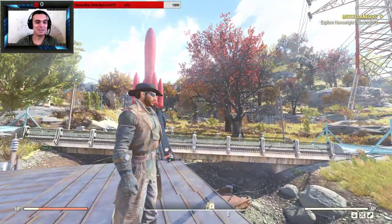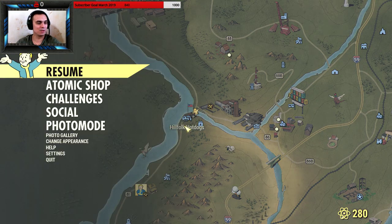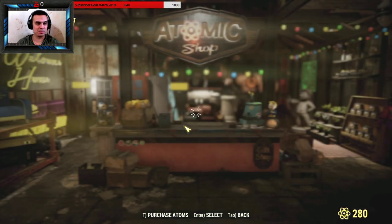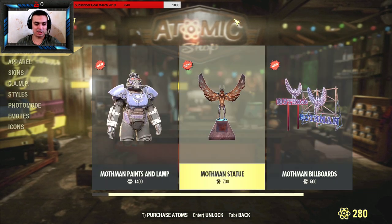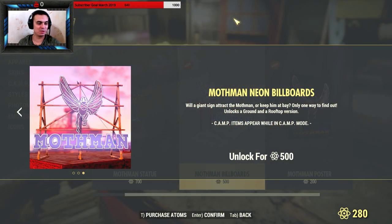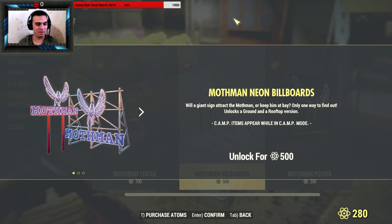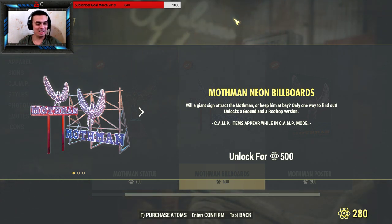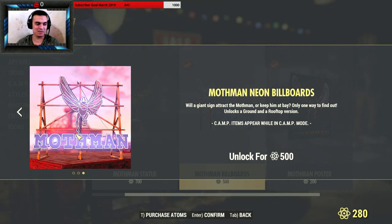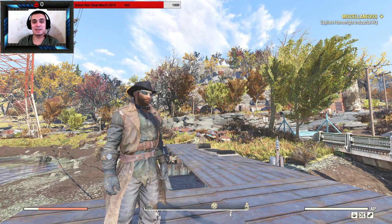I'm also planning to buy the Mothman billboards, which are currently still up in the shop. I believe you get two of them, which is pretty dope — two for the price of one. Based on the pictures they appear to be separate placeable items. Once I buy them, I'll definitely make a video about it. I also want to get the statue 100%.